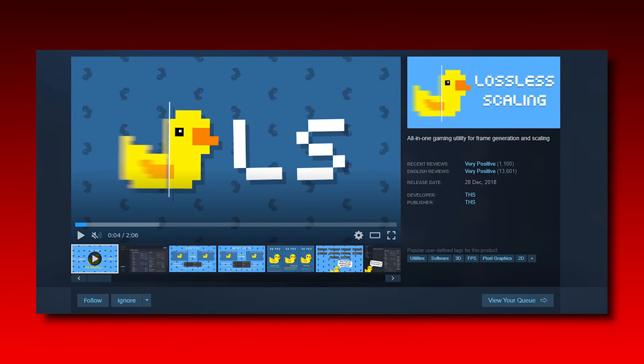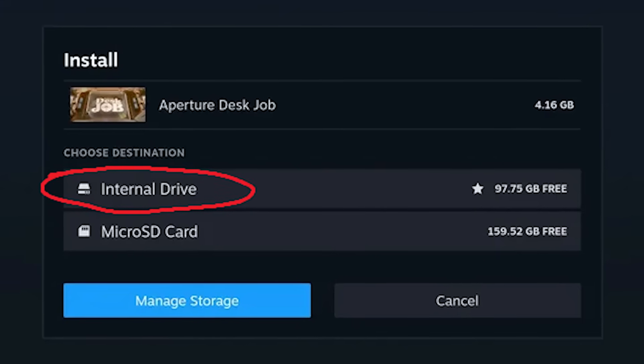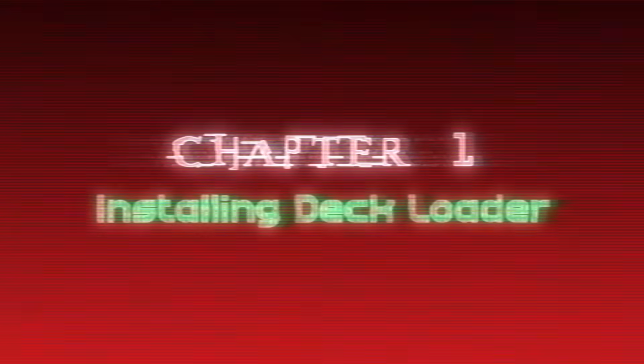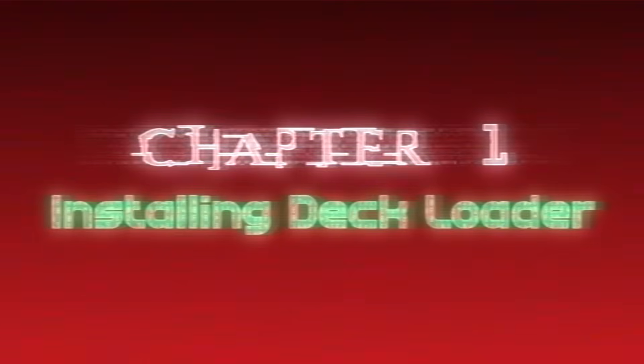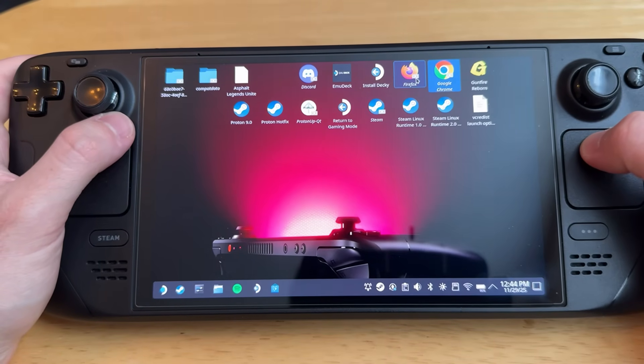Before we get started, make sure you buy Lossless Scaling on Steam and make sure you install it to your main Steam Deck drive. Now that we're in desktop mode, what you're going to want to do is open a web browser. I'm just going to use Firefox.